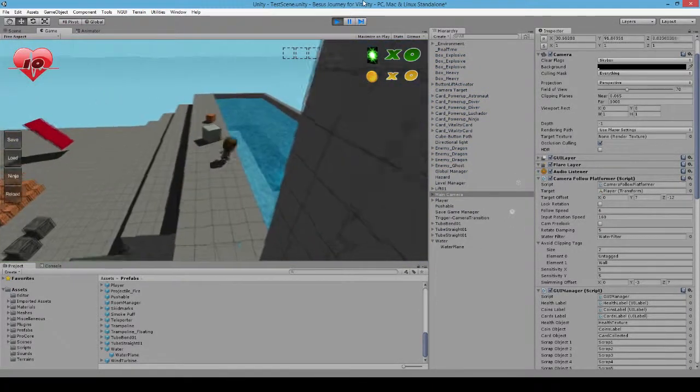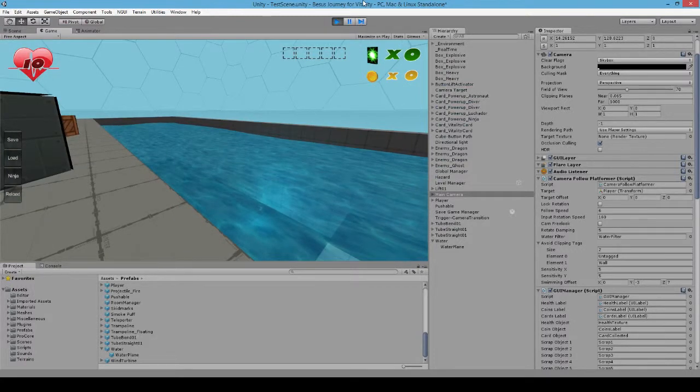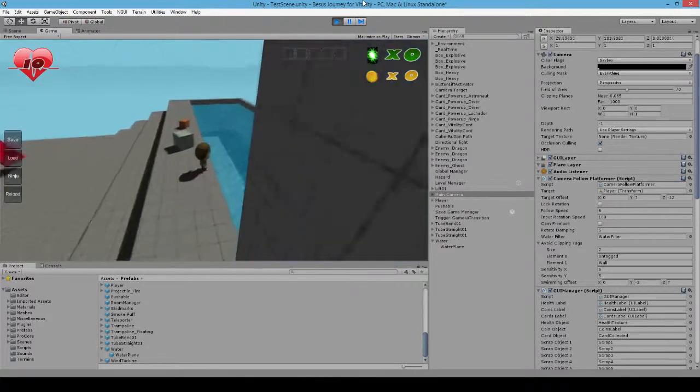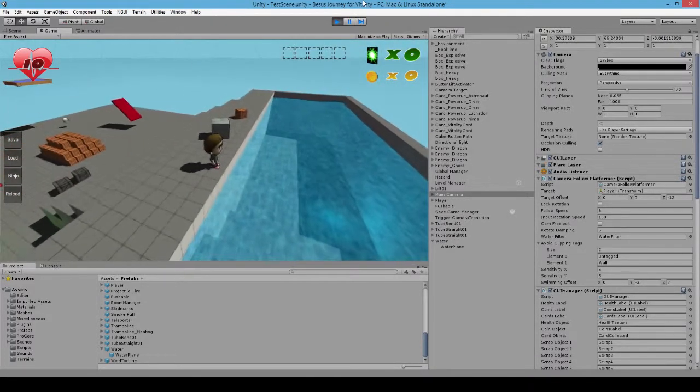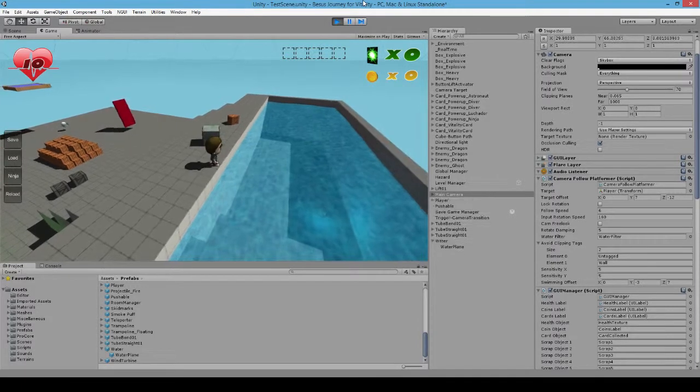Alright, here we are. As you can see, just watching the edge of the water here, we've got some minor movement. Looks a little bit more like water by having that instead of just having a solid box. We don't need to have the Mario 64 look of water which, while functional, isn't very pretty.